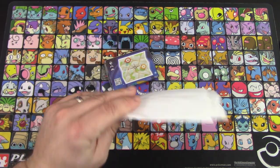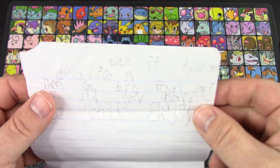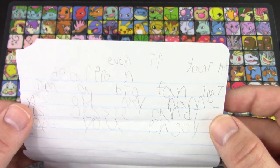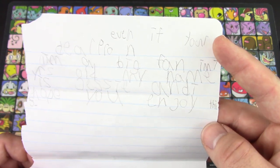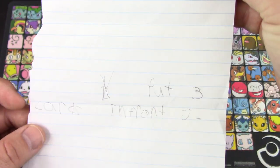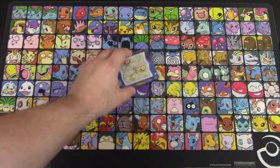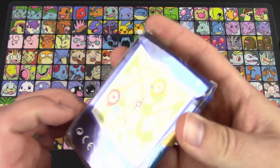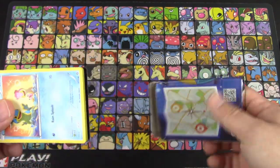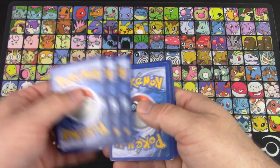Looks like that's everything in there, so here is the note. 'Dear Professor K — even if you're not, I'm a big fan. I'm seven years old, my name is Jesse and I hope you enjoy this. Put three cards in front.' There's a little box here — this originally would have come from some kind of fake Pokemon card product. I've seen these before.